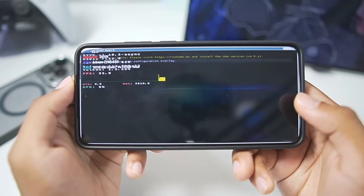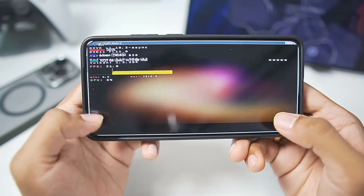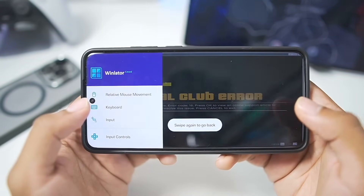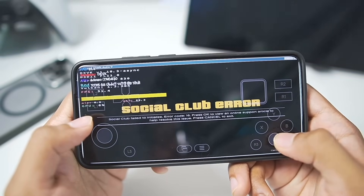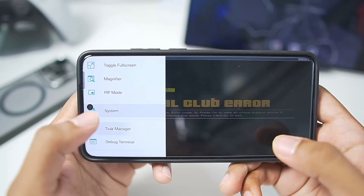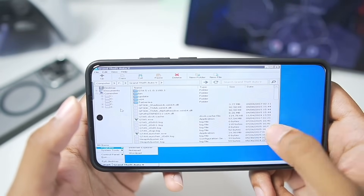The game appears to have booted. We'll go to input controls and enable the virtual gamepad. For some reason the virtual gamepad disappeared out of nowhere — possibly because of the gyroscope motion we enabled. Now we're getting a social club error. This social club error occurs in the version of GTA5 that I have only in the Winlater C mode emulator. So I'll end the process for GTA5 and we'll try God of War instead.